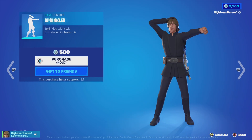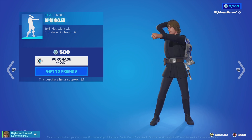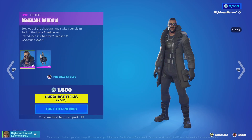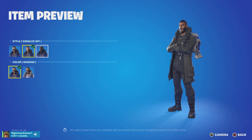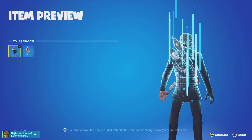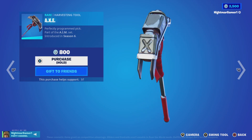The Sprinklers emote is back — somebody in this party is not happy about that, I can only guess. Good emote though. Renegade Shadow is here — I was actually gonna buy this back when it first came out but didn't. It's a good skin honestly. The back bling Blast Radius is really good for combos.